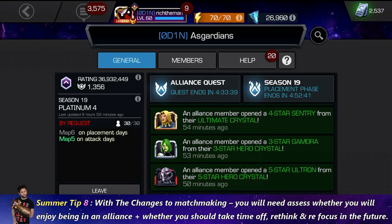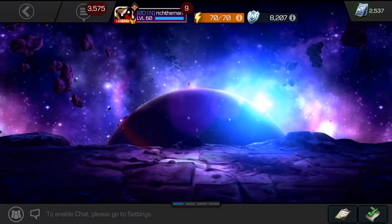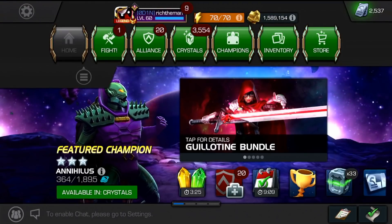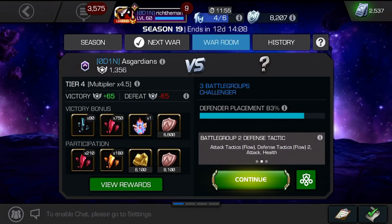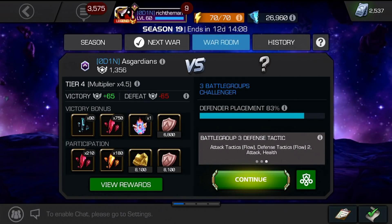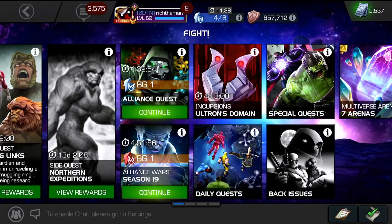The final tip is alliance-based knowledge and participation. With new quests coming, Summer of Pain, back issues five, and so much other content arriving, make that decision now: are you ready and prepared to be in an alliance while all this is going on? With the current matchmaking situation, ask yourself: am I happy in my alliance? Am I ready for another season? Do I need to move alliances? Do I want the summer off? Key questions — am I prepared to do another season of alliance wars, and is it time for a change?